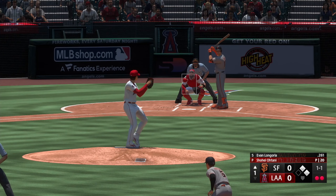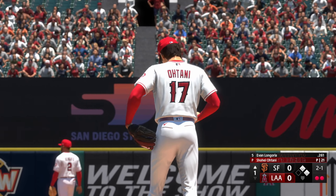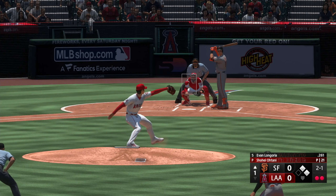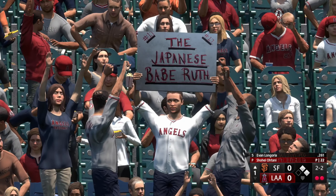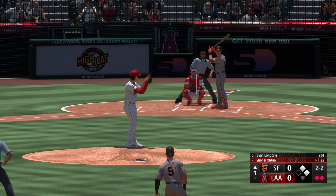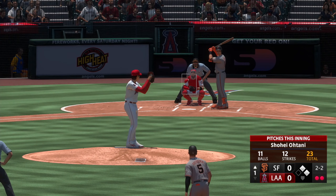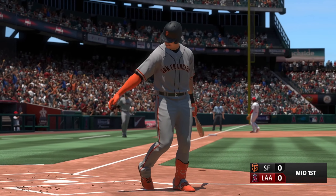Now it's Evan Longoria's turn. Next offering upstairs — tough spot right here with a couple runners on and a two-ball count. You can't nibble, but you have to execute and finish your pitch. Two on, two outs, and now it's even up. Full count, foul ball back — he stays alive. Swing and a miss, and he got him. That's out number three. The Angels will get their first crack at it — no score.